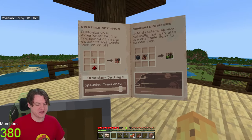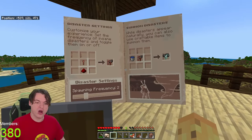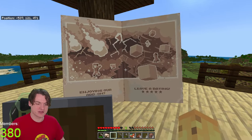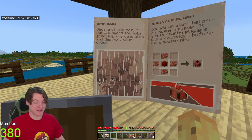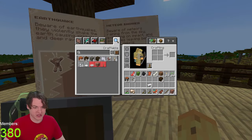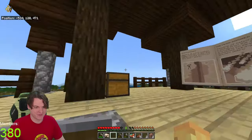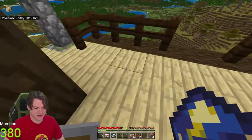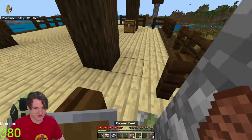We can experience the frequency, turn them up, and we can summon disasters. Do we want to do that chat? I don't want acid rain - that sounds boring. But an earthquake sounds genuinely quite useful to me. I think I'm going to go make an earthquake happen right now. Yeah, I'm going to take this book and go make an earthquake happen - I think that's just the thing we've got to do.